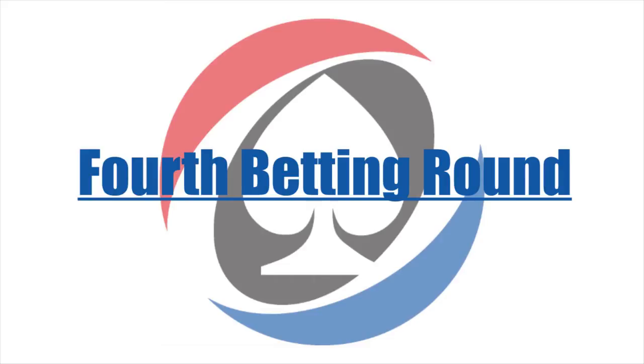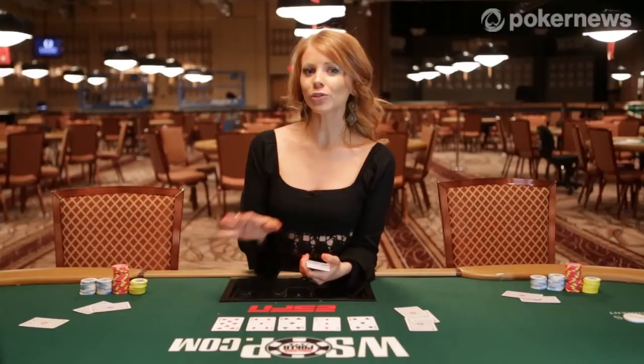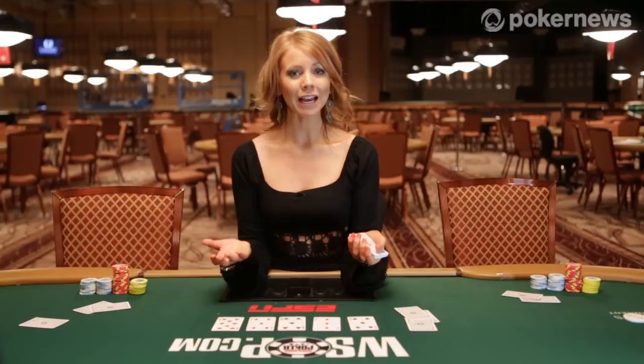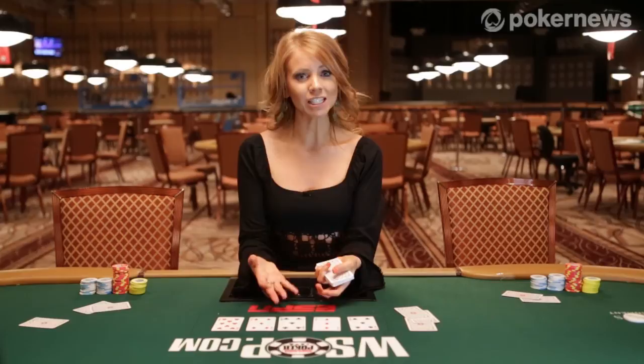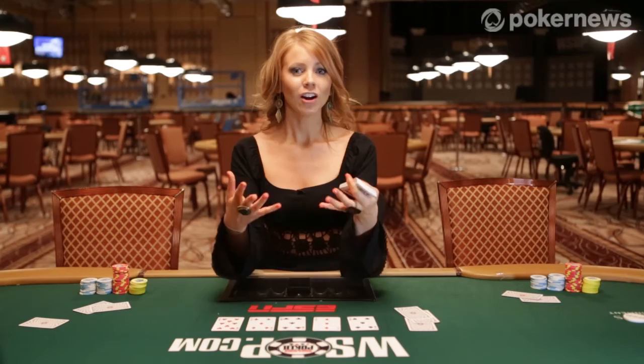The fourth and final round of bets now takes place with the same rules as all the previous rounds. And this is where the real excitement happens — showdown, when the challenged player must reveal their cards and a winner is determined by who has the best hand. Players can use two of their hole cards and three community cards, one of their hole cards with four community cards, or in the rare occasion, all five community cards, which would usually end up as a chopped pot situation where two or more players have the same hand and the pot is split evenly.